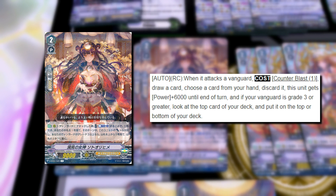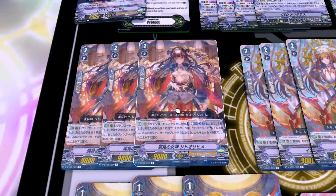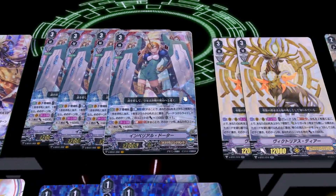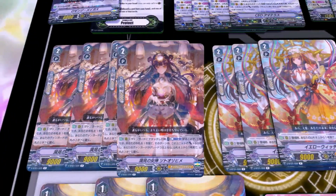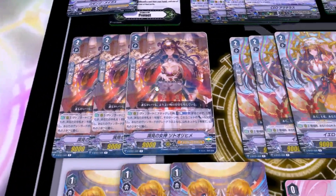Let's go over Sotori-hime. Her skill is when she attacks the Vanguard — specifically on Rear Guard Circle during that battle: Counter Blast 1, draw 1, discard 1, and she gets plus 6k. So you filter through the deck. However, if your Vanguard is grade 3 or higher, you also check the top card of your deck and leave it on top or bottom, which is very nice. This is really good because it lets you filter through your deck to run into your good cards — grade 3s to ride, or cards like Circle Magus. I play 3, potentially 4, but then you'd have to cut a grade 3.